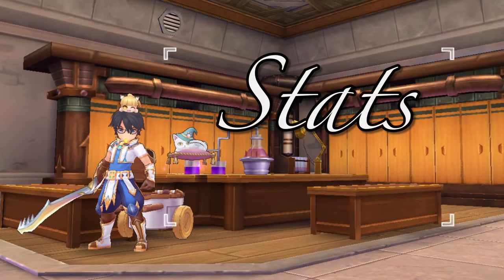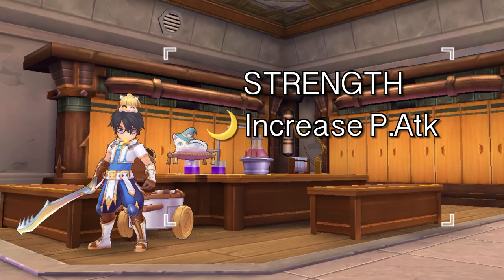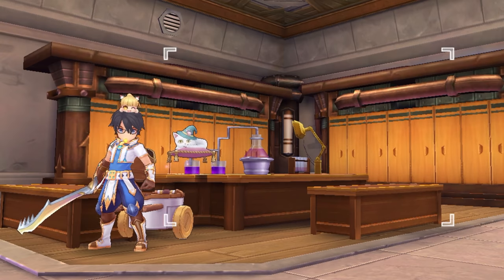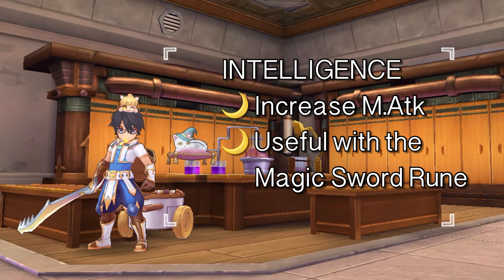Let's first discuss the recommended stat distribution. You need to prioritize putting points on Strength since it is the primary attribute that increases physical attack and therefore increases the damage of the Bash skill. Just pump all points on Strength early on until you can max it out. Remember though that in order for the damage of Bash to be affected by the Strength stat, you need to deposit a Bongan card in your adventure handbook.